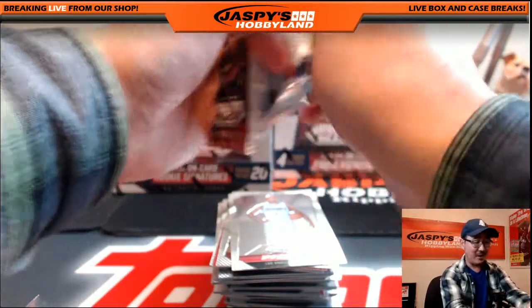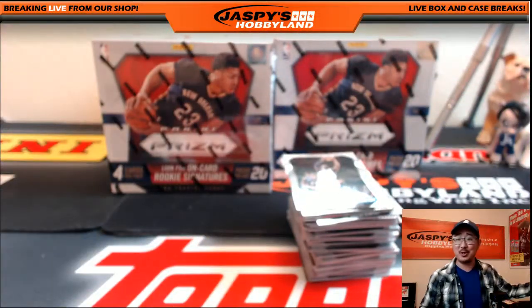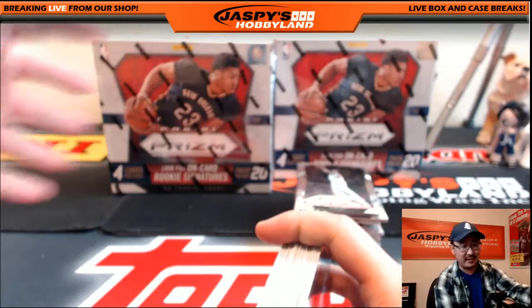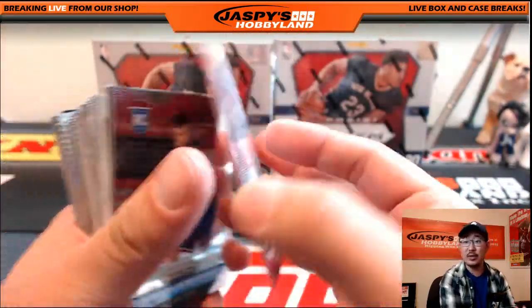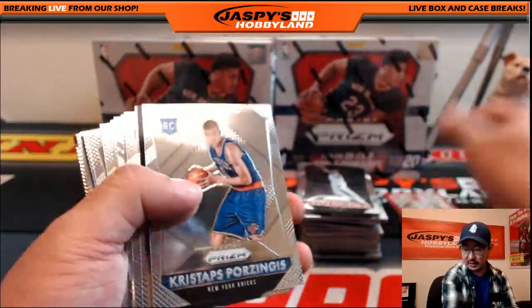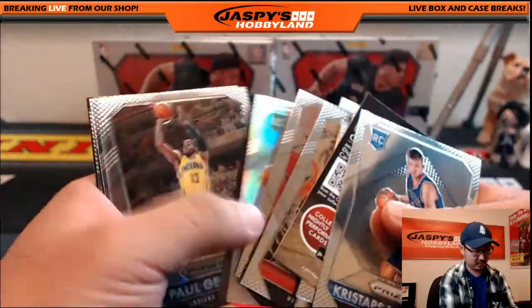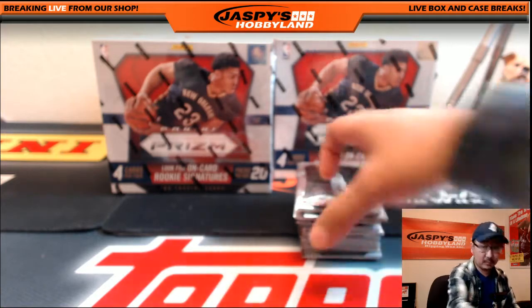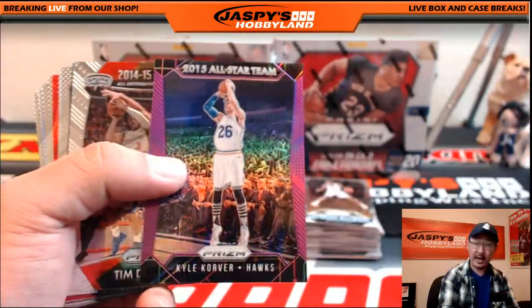Jeremy 33 wants me to save the last two boxes of Prism until after NT. I know we're eager to get into NT, but we don't want to finish NT and then have to go back to those. We got Norman Powell, Toronto Raptors, 327 out of 350. Dinosaurs — Shogun with that one.